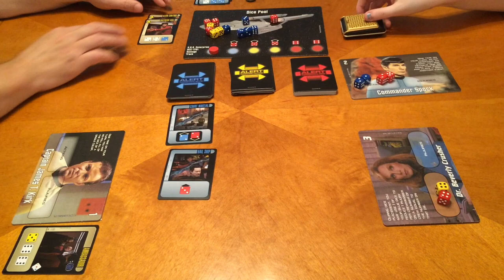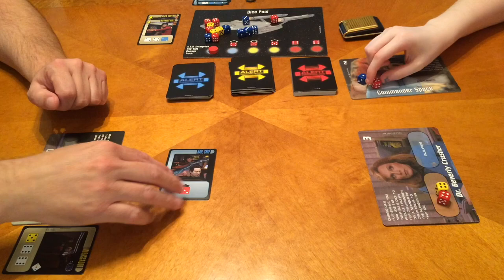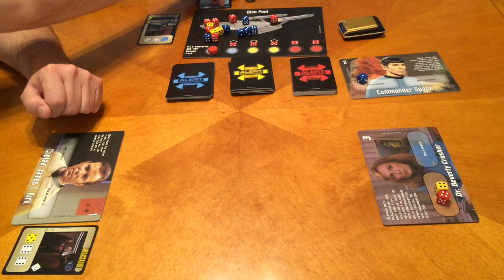We have a die higher than two and one two or lower — yes, we can place those. We have to place them at the same time. And we've cleared the board with Mr. Spock. That's good. Thank you, Spock.